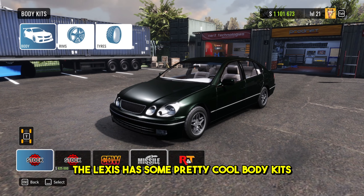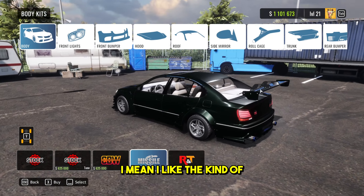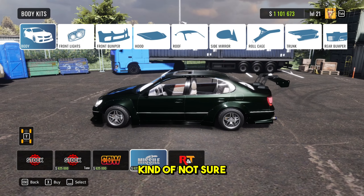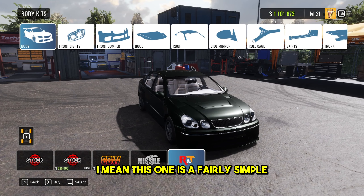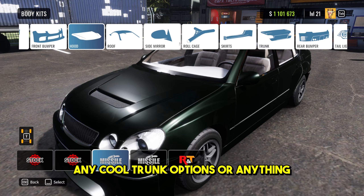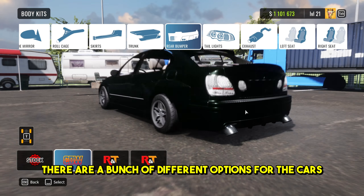The Lexus has some pretty cool body kits. The missile body kit is some wide body kit - crazy, to be honest. I like the kind of Porsche GT wing there, that thing looks absolutely mental. Kind of not sure it fits on this car, but that's absolutely fine by me. This one is fairly simple, a bit more tucked away. If we've got any special features - cool trunk options or anything - there are a bunch of different options for the cars.